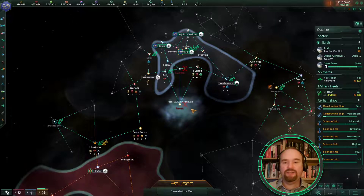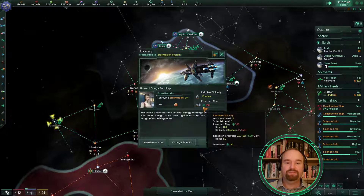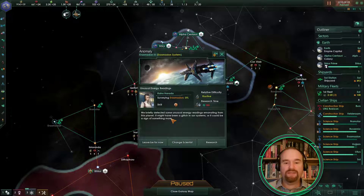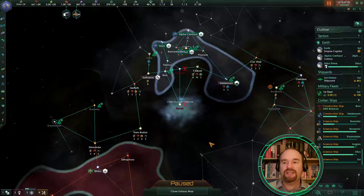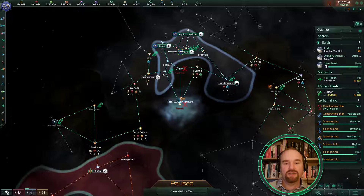Our governor has leveled up — that's great, because every level is a tiny little buff. Construction completed. We have briefly detected some unusual energy readings emanating from this planet — it might have been a glitch in our systems or it could be a sign of something else. It's routine; I'm happy to research this now, especially in this area where other people might capture it, so we do want to make sure to get these out of the way.